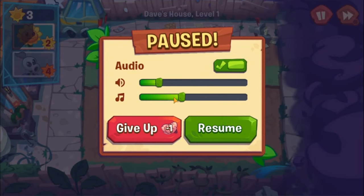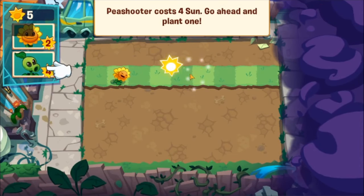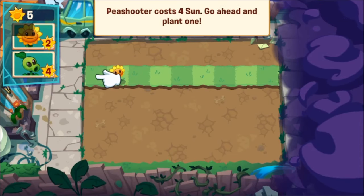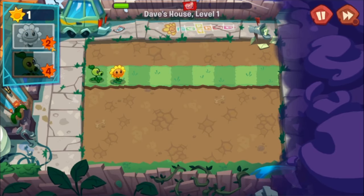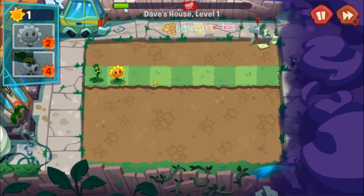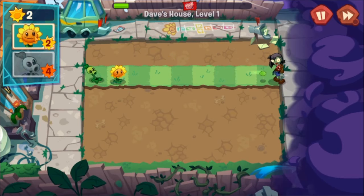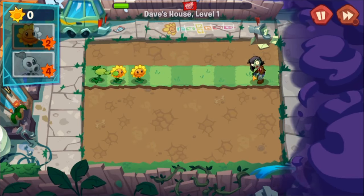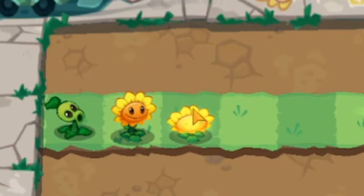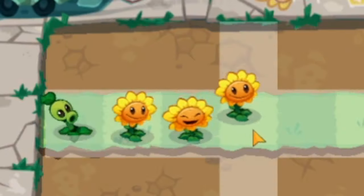These are actually pretty nice animations. Now it wants me to place the sunflower behind — I've always liked placing sunflowers behind and peashooters in front, because then the peas hit the zombie faster. But I guess it does add to defense. It really just depends on what strategy you're going with.